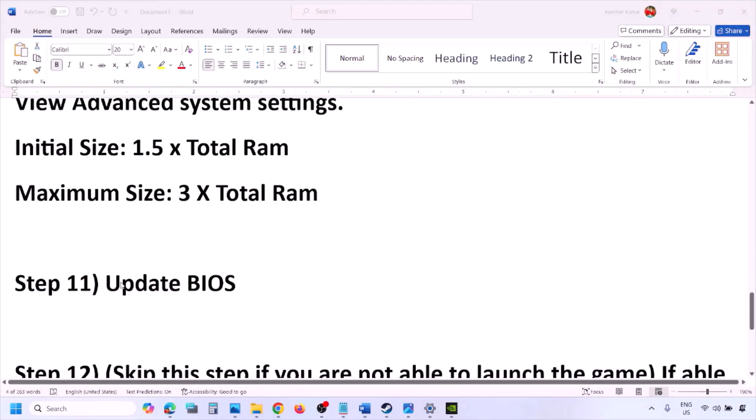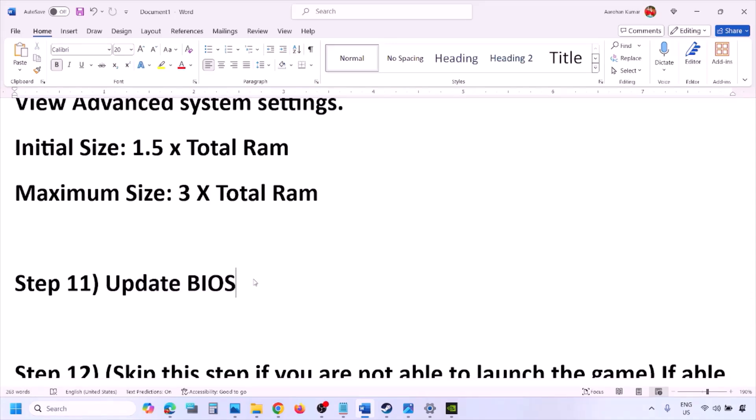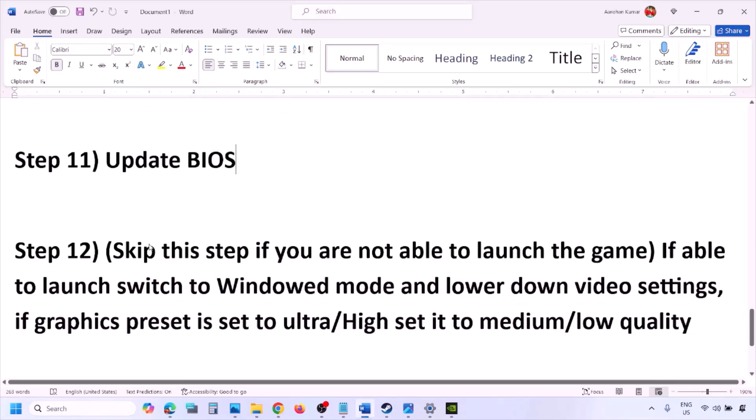The next step is to update the system BIOS. Go to your system manufacturer's website — Dell, Lenovo, etc. — select your model number, find the latest BIOS update in the software and download page, and download and install it. For laptops, make sure the battery is above 10% and the AC adapter is connected before updating. During the BIOS update the system will restart — do not unplug the power cable. After the BIOS update, log in and launch the game.